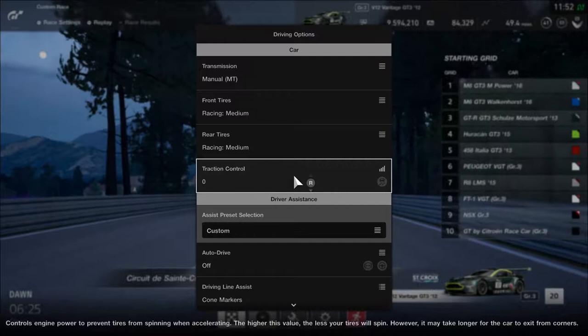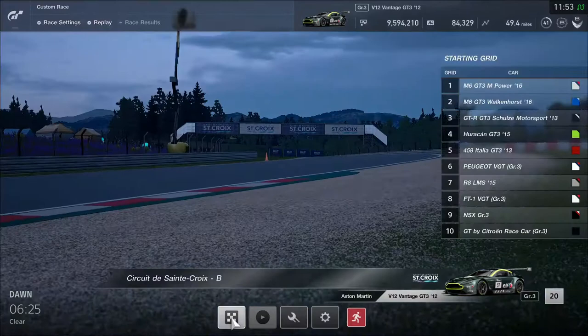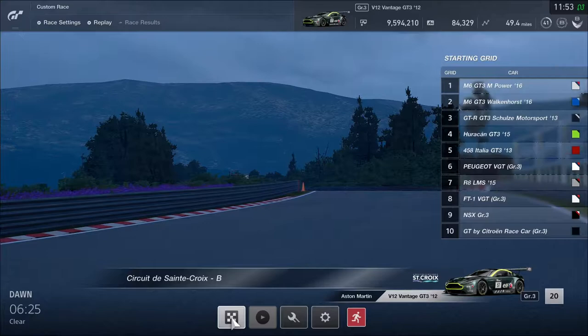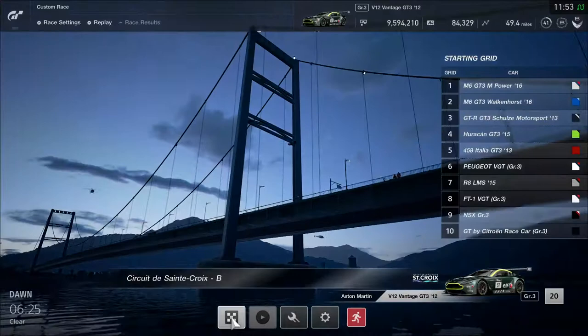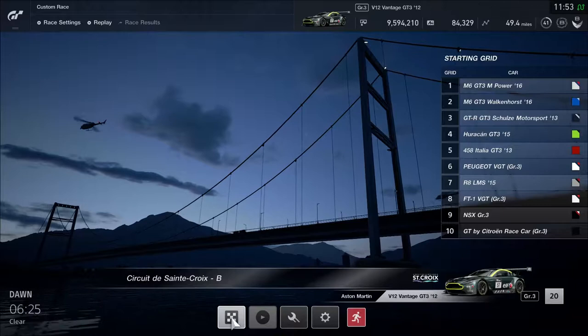In the driving settings, traction control is off and ABS is off. Let's do six laps at St. Croix B. This is really more about a battle between you and the BMW M6s, because with this balanced performance, anybody can get to the top three. Getting to P3 is not an accomplishment — getting to P1, that's where it becomes more difficult.